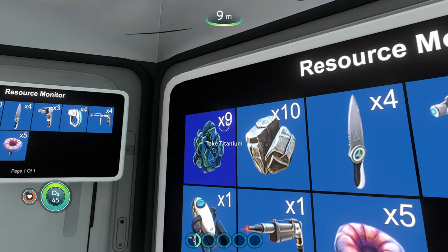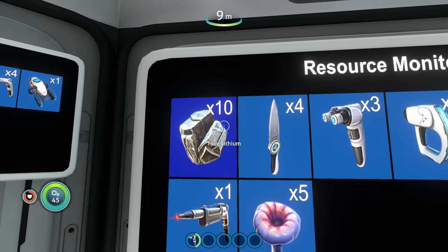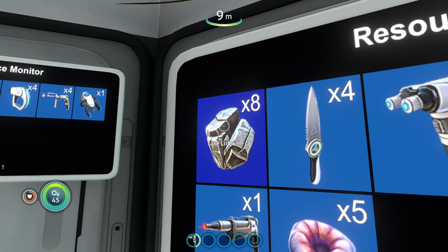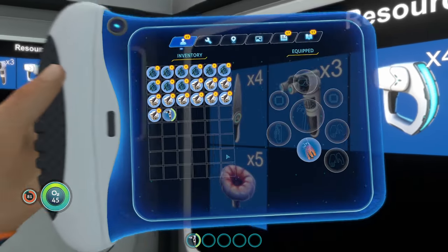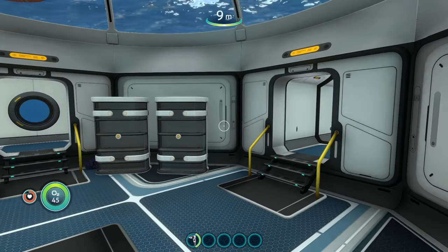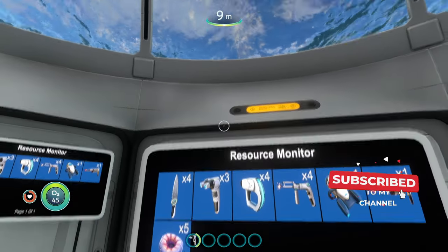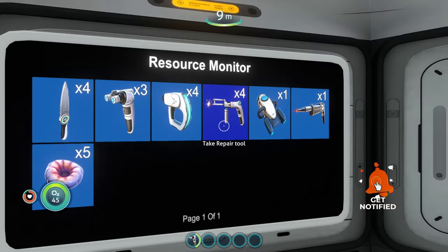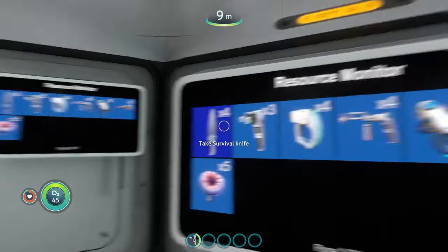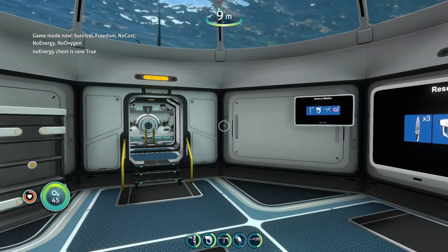We can see I have 10 titanium, 10 lithium, 9 titanium, 4 knives, 3 habitat builders, 4 scanners, etc. You can also pick up resources directly from the resource monitor — if I click on the lithium, I can just pick up all the lithium and now it's in my inventory. It saves you the time of going through every single locker looking for certain items. You can see what's in your base, how much of each resource you have, what you're missing, and just grab what you need directly from this screen.